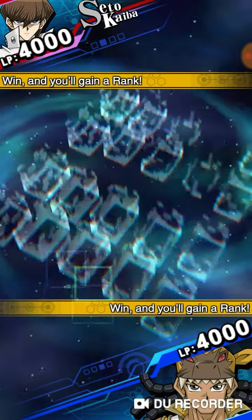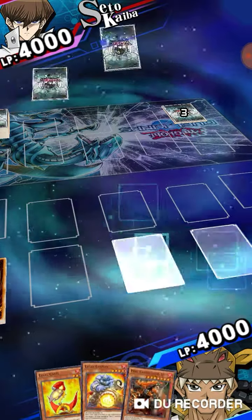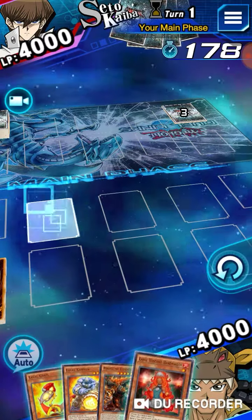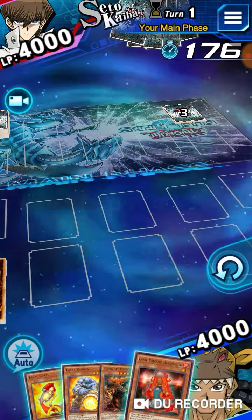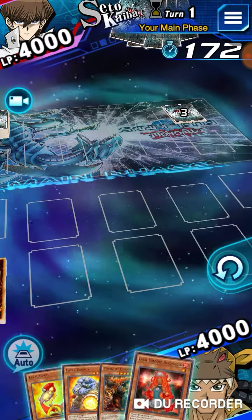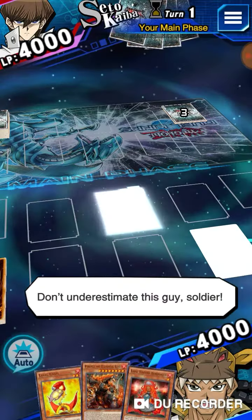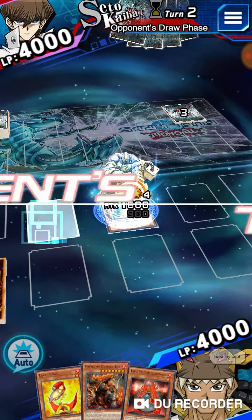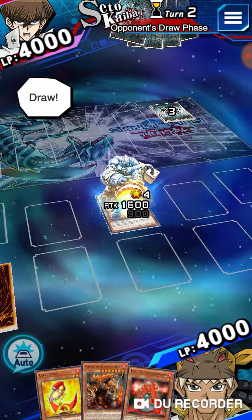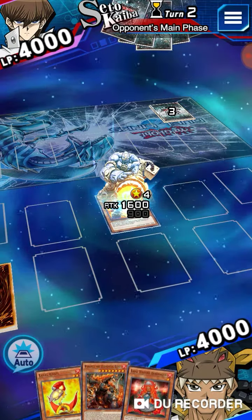Lavals actually have a bad matchup against Vampires anyway, because they're a mill deck, so there's bound to be some complications. Let's just summon Cannon — this is a really bad hand, can't really do anything, no Econ, no nothing. Funny enough, I actually run Econ in this deck, and Econ is so weird in this meta.